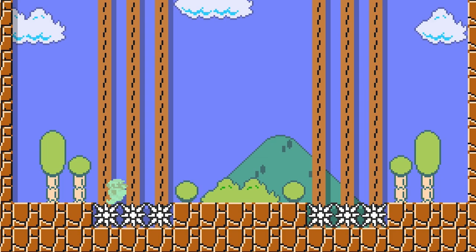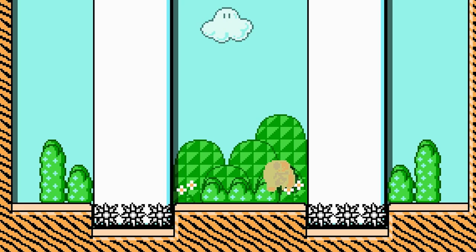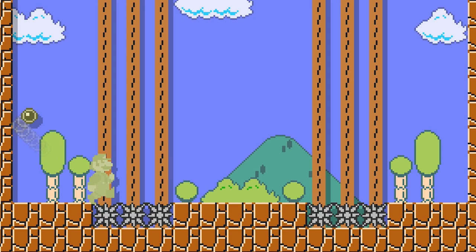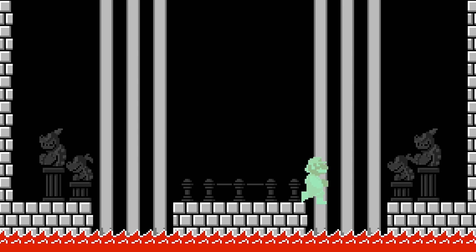In the Super Mario Bros. 3, New Super Mario Bros. U, and Super Mario 3D World game styles, he also performs flips when jumping. Mario is able to have Superstar Invincibility while maintaining the abilities of other power-ups. Unfortunately, Mario is not completely unkillable in this state. He is still susceptible to instant death events, such as falling off-screen, touching lava or poison, and being crushed.